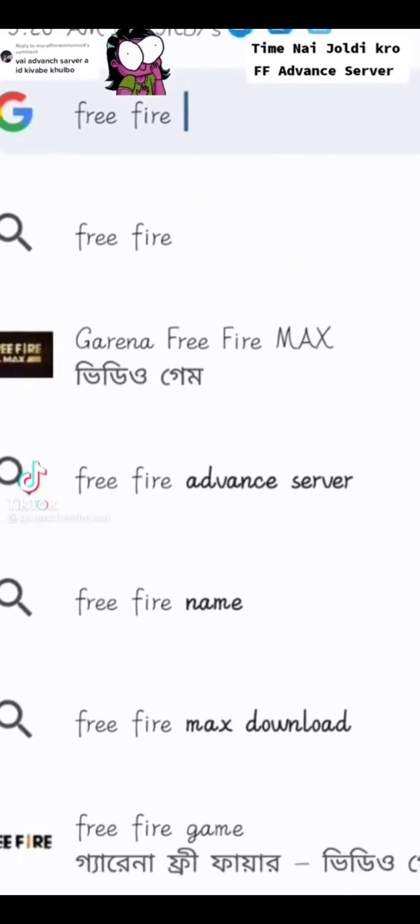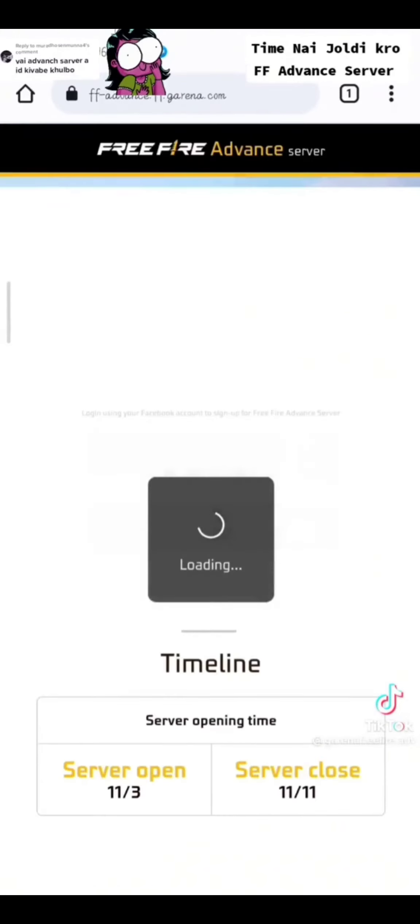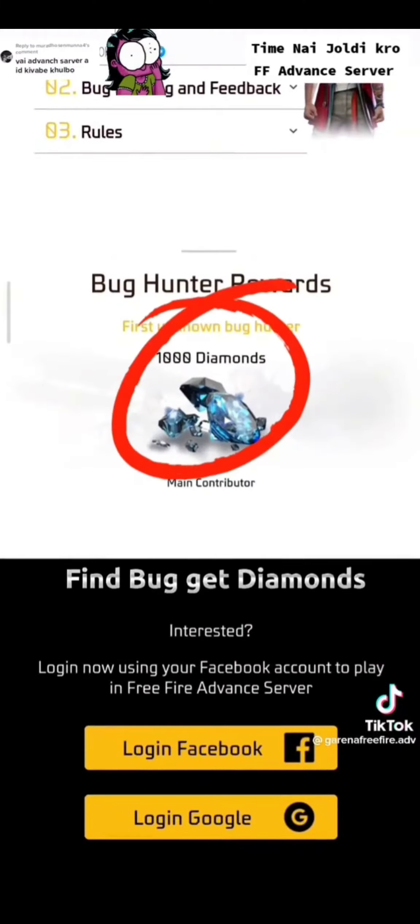Search on Chrome. Click on the first website. Check the server start and close dates. Find the Gnet Diamond.